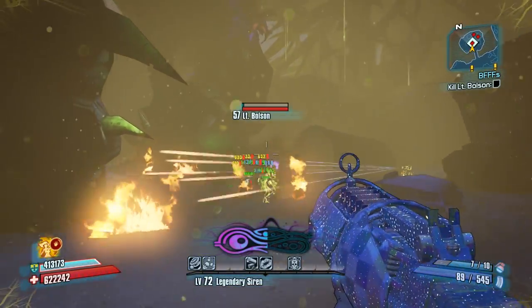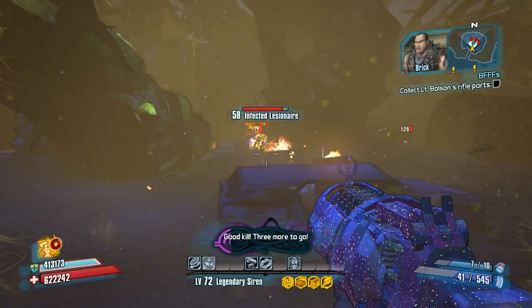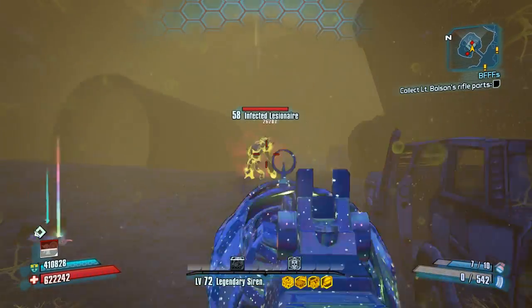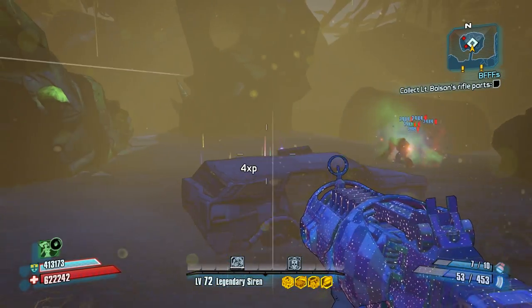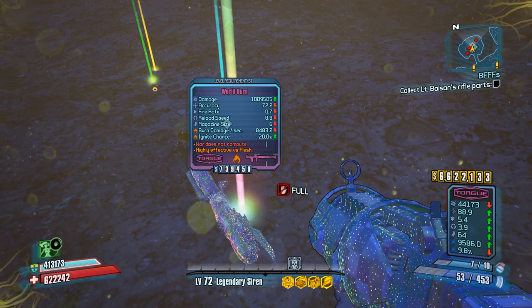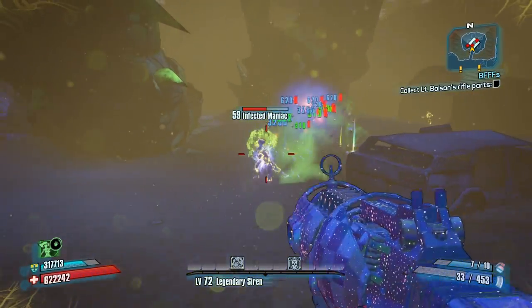I did this mission on normal mode and I did not get the rocket launcher drop — at that time it hadn't been discovered, so I just moved on. Then the rocket launcher was discovered, so I went back and played it on Ultimate Vault Hunter mode, and the first time I killed Lieutenant Bolson he dropped the launcher. Farming him is actually really easy — the spawn point is not too far away.